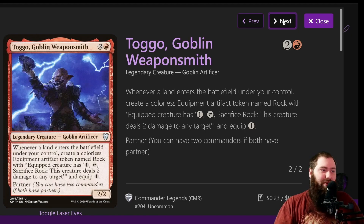Toggo, Goblin Weaponsmith is three mana for a 2/2. Whenever a land enters the battlefield under your control, you create a colorless equipment artifact token named Rock — the equipped creature can tap and sacrifice the rock to deal two damage to any target, with equip cost of one. It's basically a landfall trigger to get a mana rock, and two damage to any target isn't terrible. Also make sure you know that Galazeth's ability can only be used to cast instants and sorceries — it cannot be used to equip, cast creatures, enchantments, none of that.